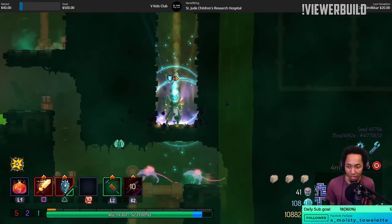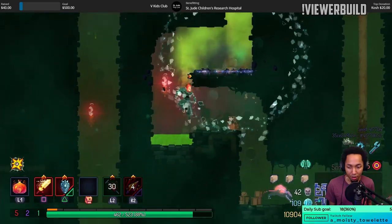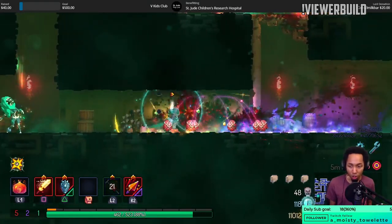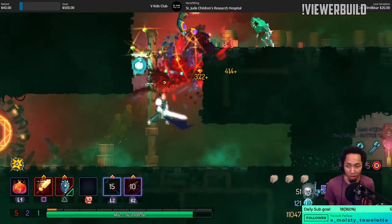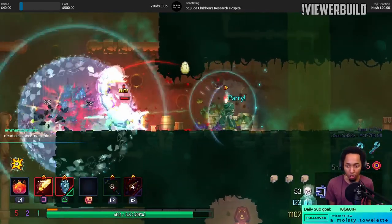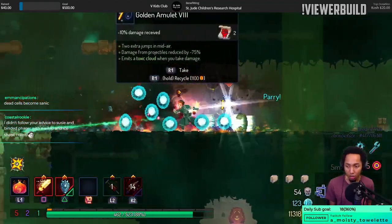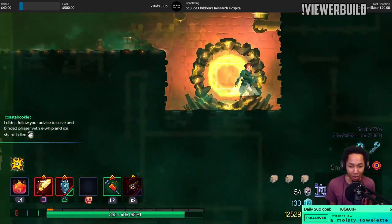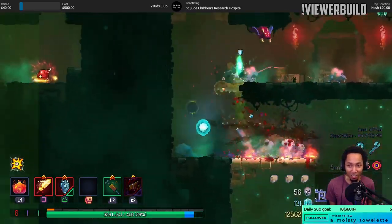I didn't even need to use the tonic there. Every smack of the sword lowers the tonic cooldown by one second, so you just spam it whenever it's up. There are some moments where ideally you don't want to spam it — you want to hold on while you don't have your speed bonus. I just spam the thing for the most part. If I get hit and it's on cooldown, then I'm happy. If I get hit and I'm not using it, then I feel sad.